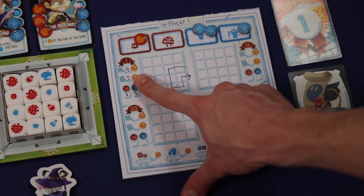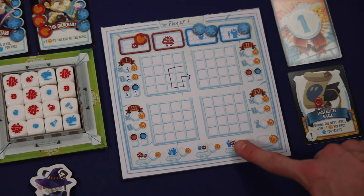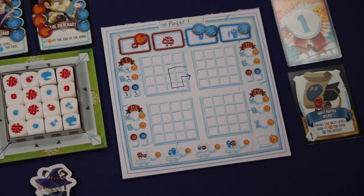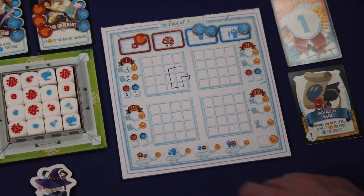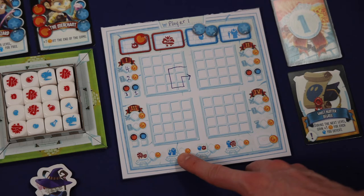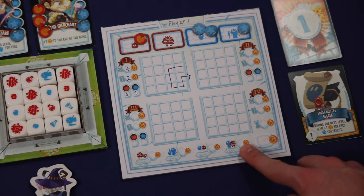After players have recorded any points that they gain from resolving the dungeon, each player who completed the dungeon would also get to select 1 quest to achieve, which will unlock bonus points at the end of the current round. Each quest can only be selected once per game and they all work in a similar fashion. This quest would give you 1 point for each red monster you defeat regardless of its size. This quest works the same way but with blue monsters. This quest would give you 1 point for each small monster you defeat regardless of color, and this quest would give you 1 point for each large monster you defeat regardless of color.